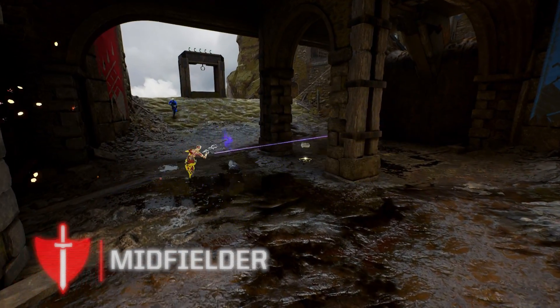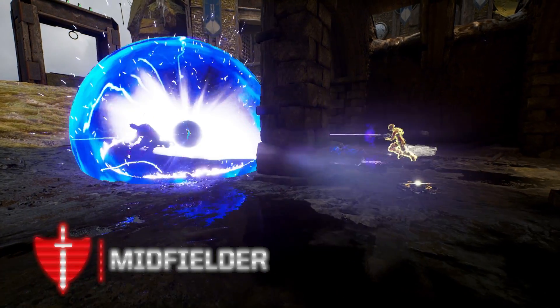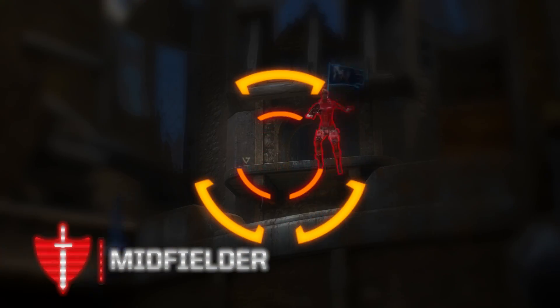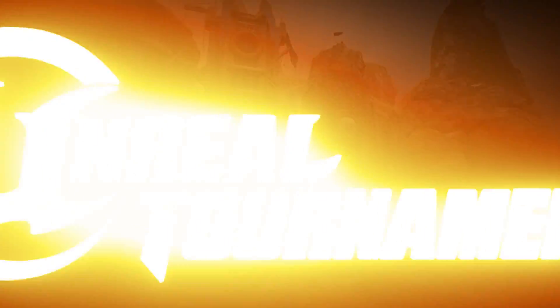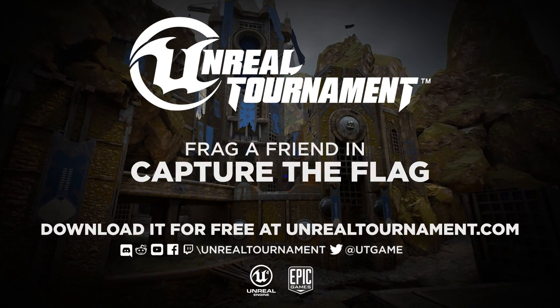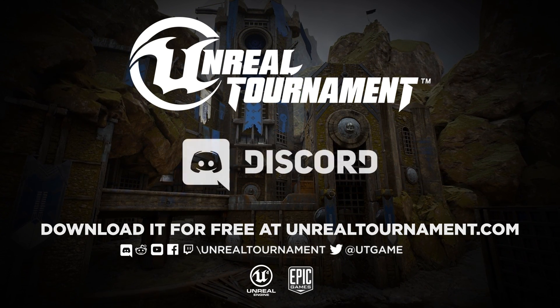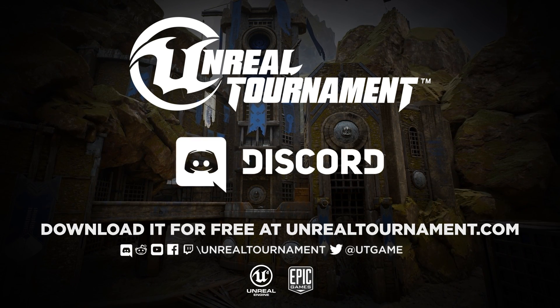Midfield players are often considered the third attacker. Their job is to coordinate the team's efforts controlling the power-up in the midfield, as well as falling back to defend the flag, but also pushing up with the offense to bring the flag home. You can download and try the Unreal Tournament Pre-Alpha for free at unrealtournament.com, and say hi to the community on the Discord channel — find the link in the description below.